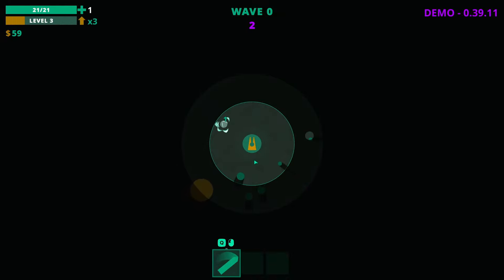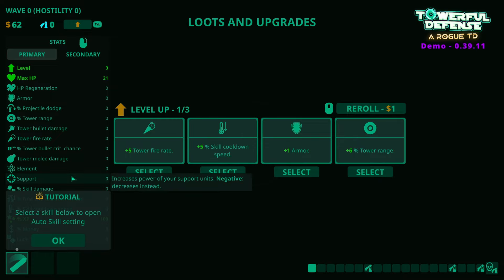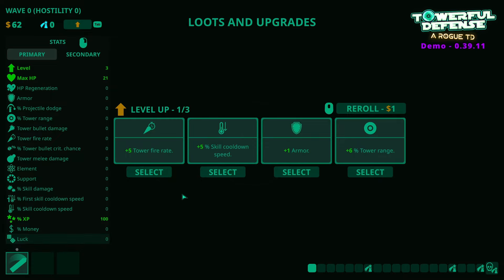I can just right-click when the skill is ready. Wave cleared. I'm sure there's a way to automate that. Plus five tower fire rate. You've got loads of stacks on the left-hand side, which is quite nice. Cooldown speed, armour, tower range — range is not too bad, that's the circle we saw around the tower. I'm going to go for the fire rate, though, because I think that's quite good.